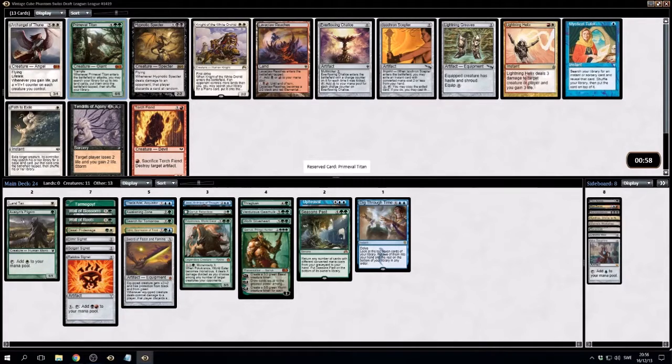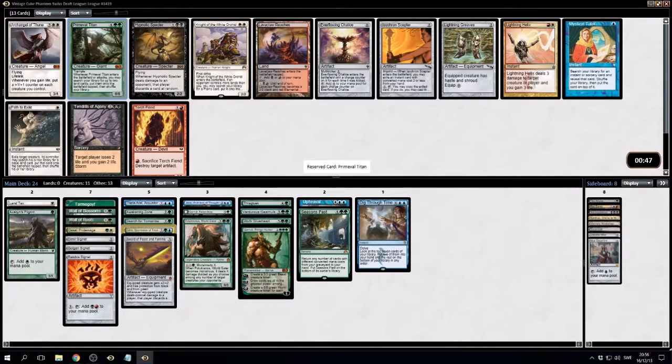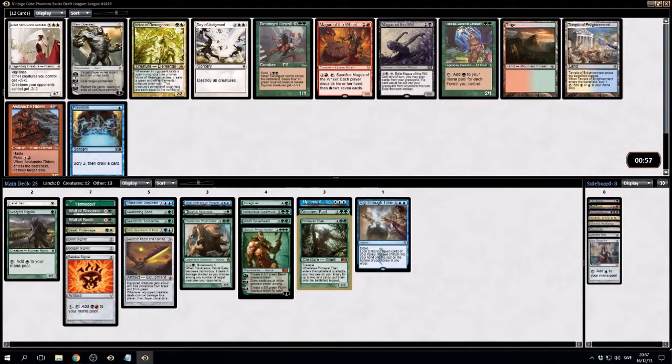Alright, prime time — very, very nice to have. Ever-Flowing Chalice enters the battlefield with a charge counter on it for each time it was kicked, then you can add mana for that. So Mystical Tutor is basically another Upheaval or Dig Through Time. But we're already so big and green. Maybe we are going to wheel this. Having an instant way to get Upheaval seems pretty awesome — so let's see if that comes back.